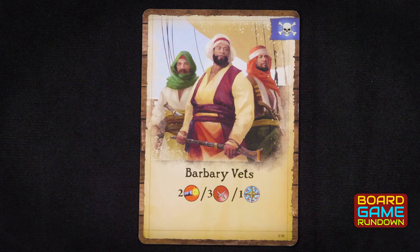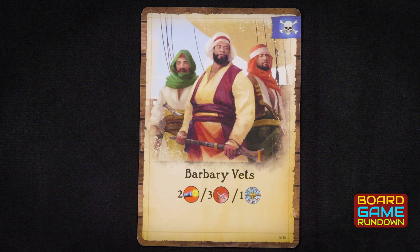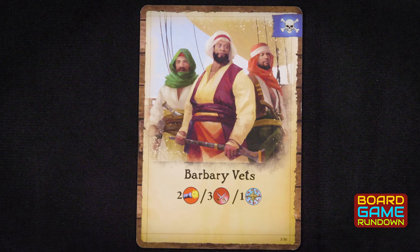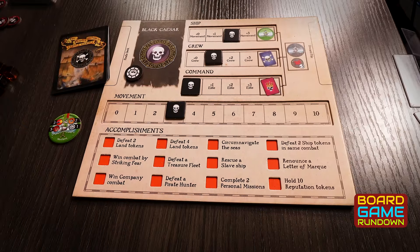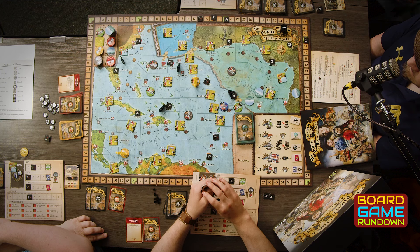Early on, we didn't realize how important it was to team up. You're going to want to do that, especially early on — not only is teaming up one of your achievements, but it helps you build your ship up faster. Every time you unlock one of these achievements, you get to move up and upgrade your ship. It will also help you take out some of the pirate ships, ports, and things like that, because some of those are super tough.